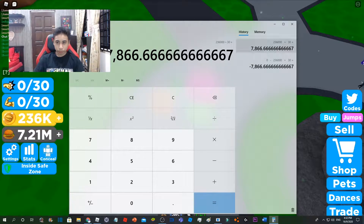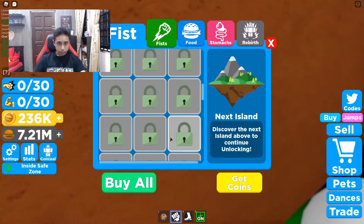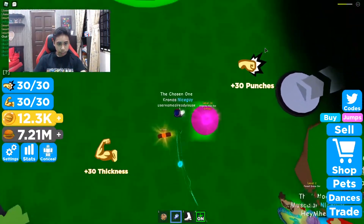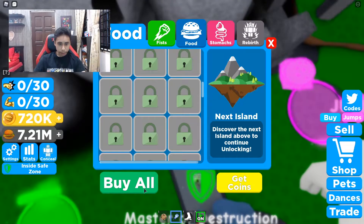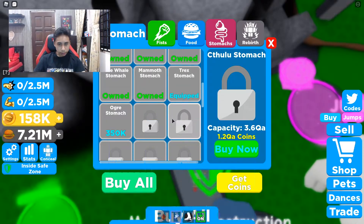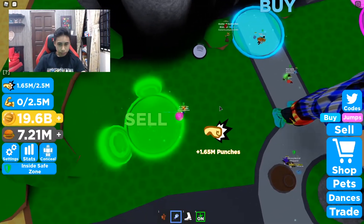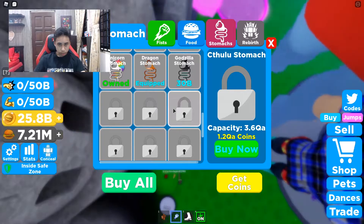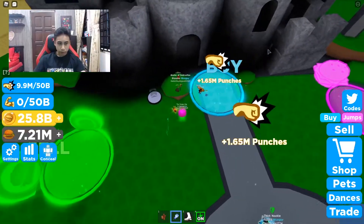Without further ado, I'll try to upgrade my fist and my food. I'm going to do side by side or move back and forth. Then we're going to go to food — courage and stomach — and max that out. A billion coins for the stomach upgrade. Better save for the best stomach, so I'll wait.